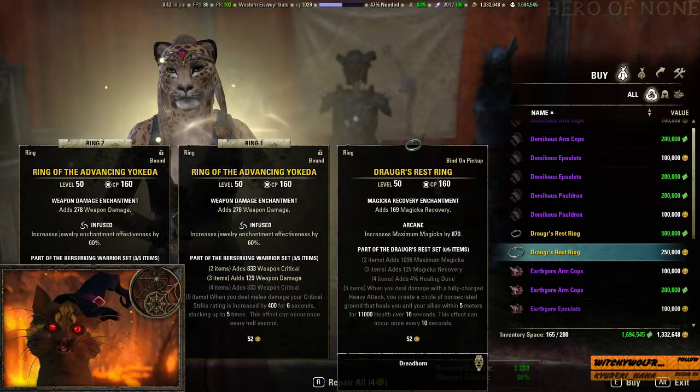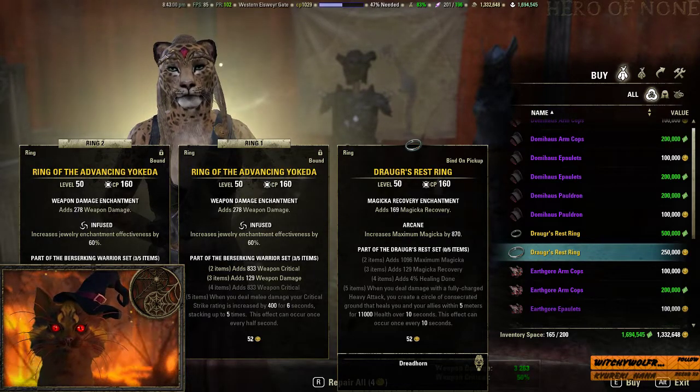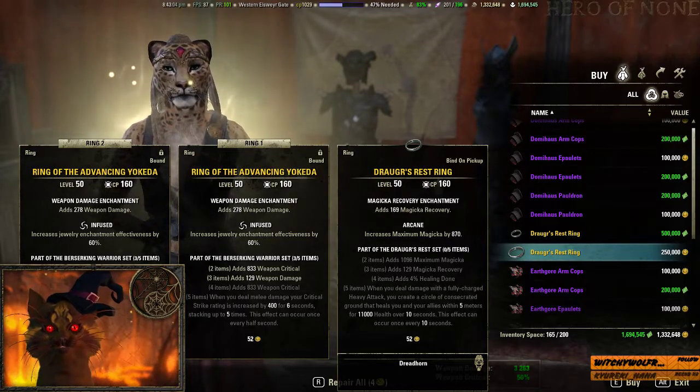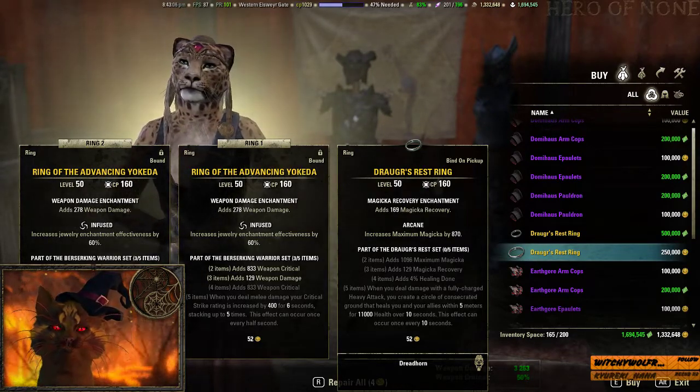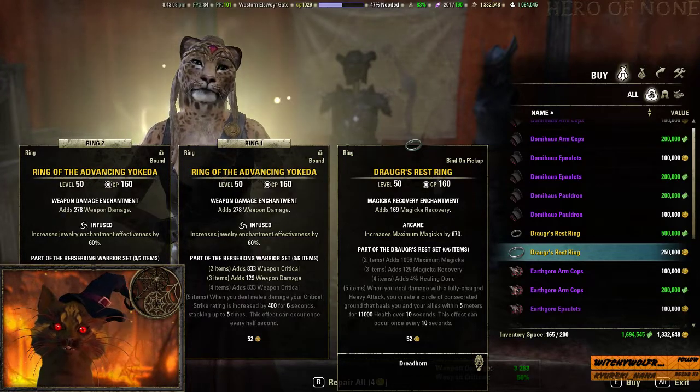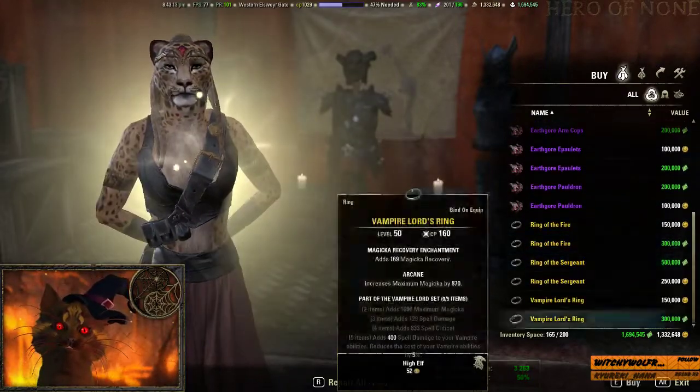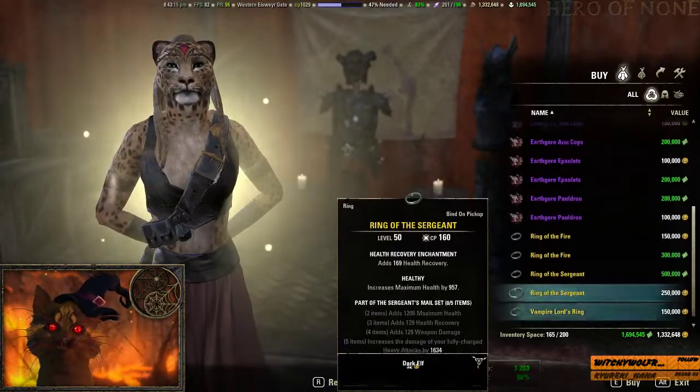If you want to get Draugr's Rest through regular means, it comes from Bloodroot Forge — or possibly Falkreath Hold; I'm not sure which one, but it's from one of those two DLC dungeons.